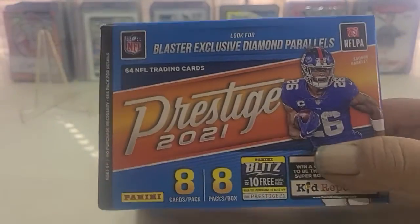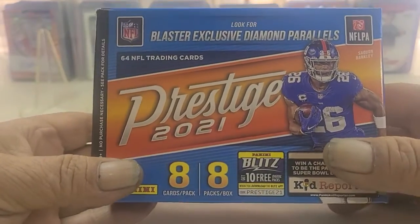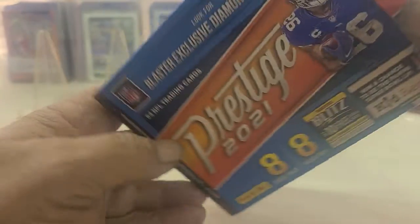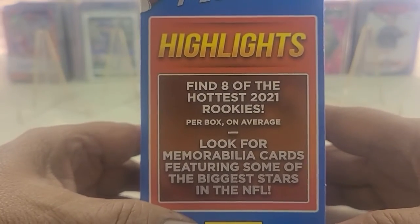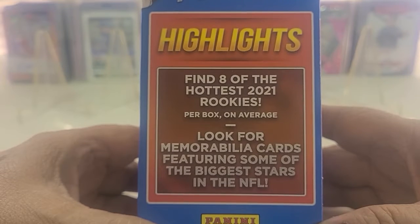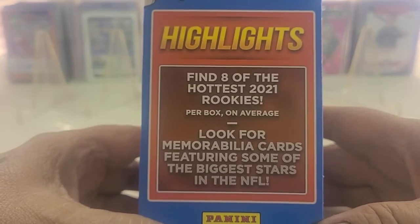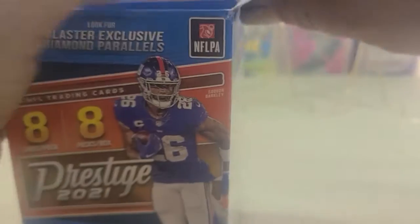It's Prestige 2021. Look for the blaster exclusive Diamond Parallels. Eight cards per pack, eight packs per box. This box features eight of the hottest 2021 rookies per box on average. Look for the Memorabilia cards featuring some of the biggest stars in the NFL. Let's go ahead and rip into it.